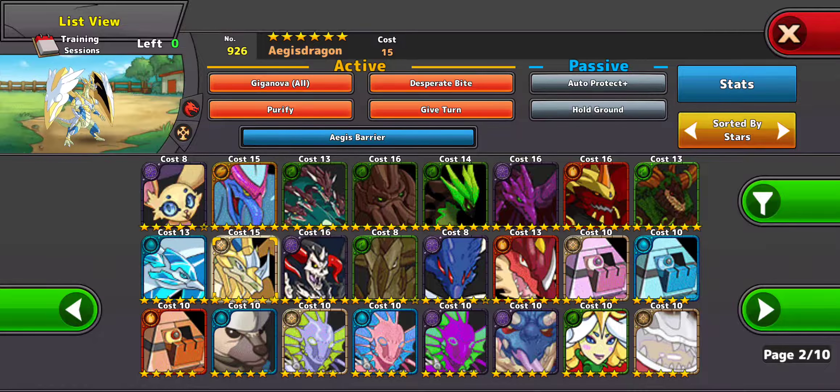Aegis Dragon — not tanky enough. He's a tank, he has auto protect, give turn, desperate bite, purify — decent moves — but a lot of creatures have Protector Killer and they just kill him in one or two hits. He can't protect against True Hit, which means they're focusing one of the other three monsters in. He's really slow, not a very good hero overall.